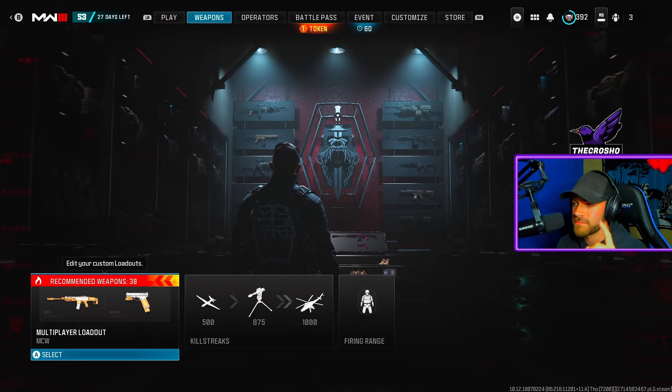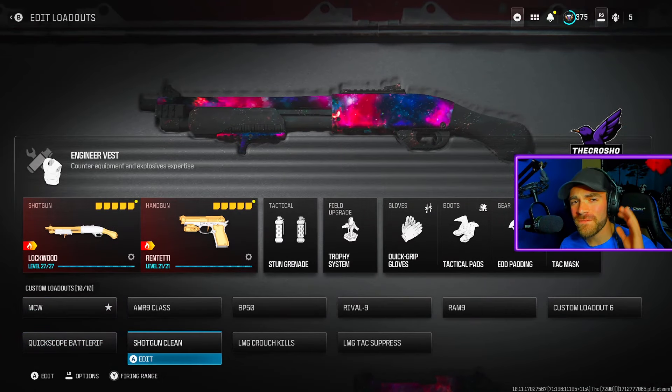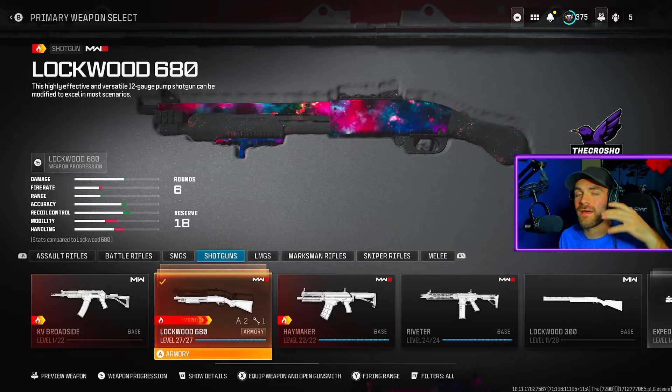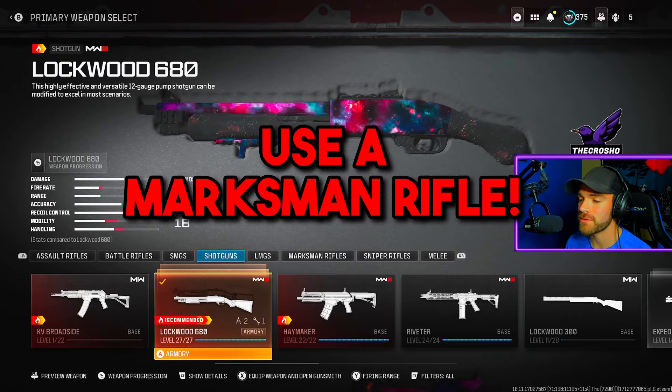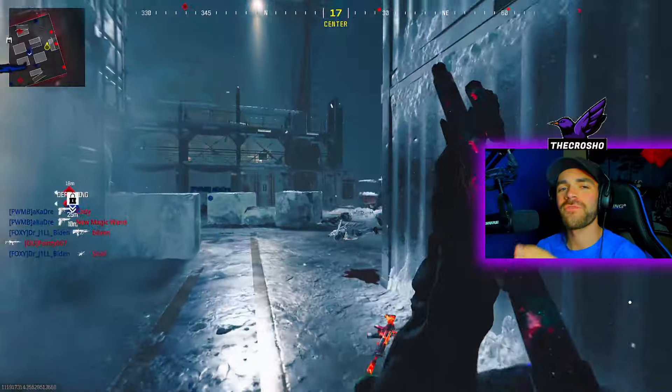Let me know if you need more help — I'm here for you guys. Make sure to hit that like and subscribe button. For the class setup it's going to be fairly simple, but first of all you must remember to use a recommended shotgun. It's denoted by that fire symbol right above the gun name.